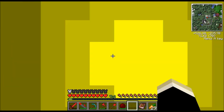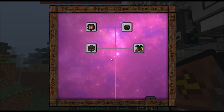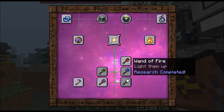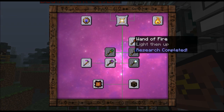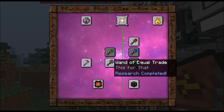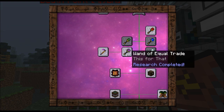The problem is at the moment I can't store the energy yet. The XP stopped — I got some stuff already, let me show you. I got the Wand of Fire already, which is awesome. I'm thinking of making that. I got the Wand of Equal Trade, which is also very useful if you want to chain stuff without breaking it. It's also easy to get obsidian.